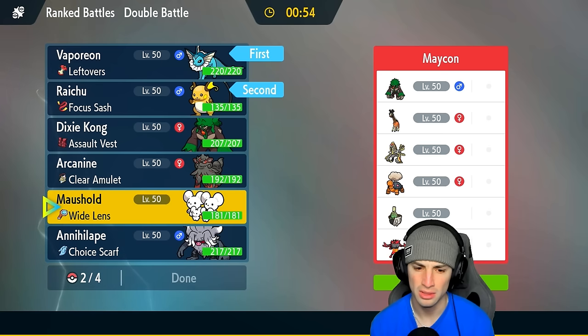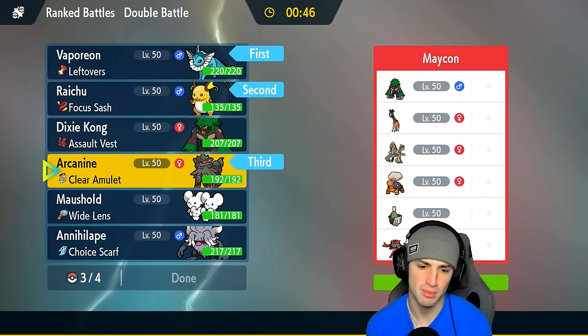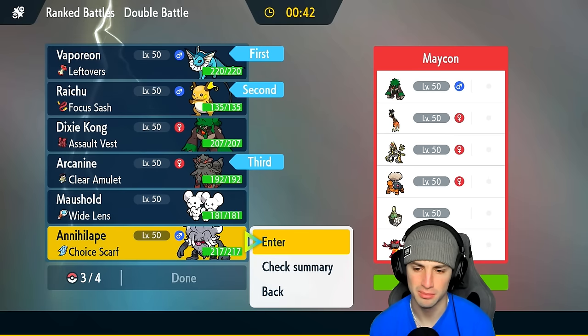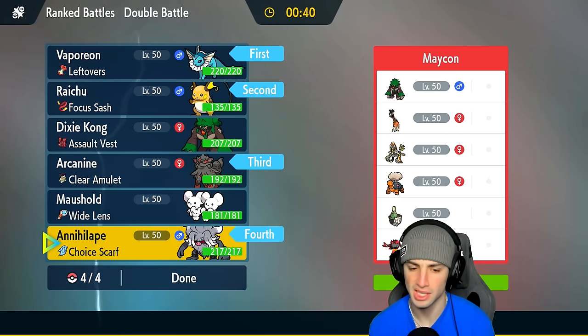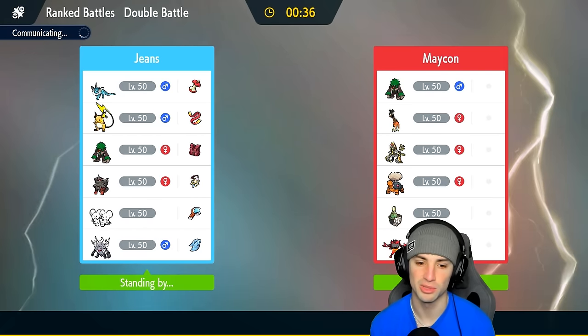In the back we could go Arcanine for Intimidate — we need something to deal with Torkoal, though Torkoal is just ugly to deal with once they pop Trick Room. Arcanine could be pretty good there, and then we go Annihilape with the Choice Scarf. I think that's our best option — Choice Scarf Annihilape as our final Pokemon.